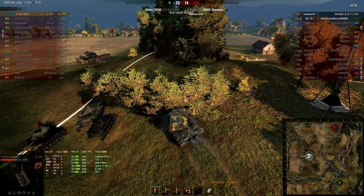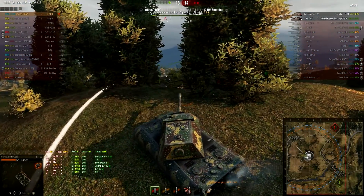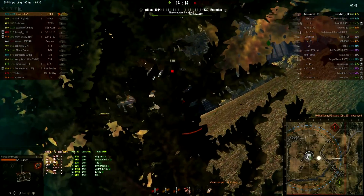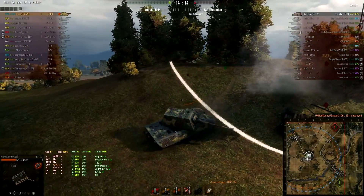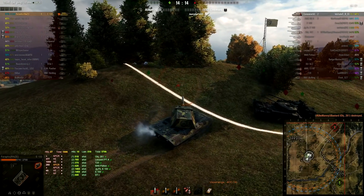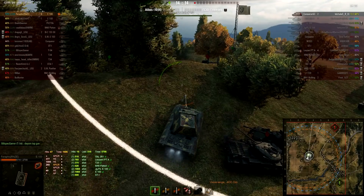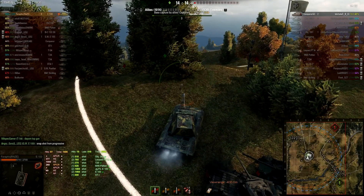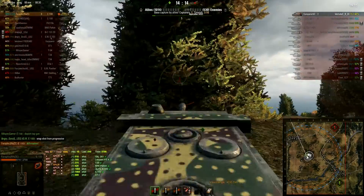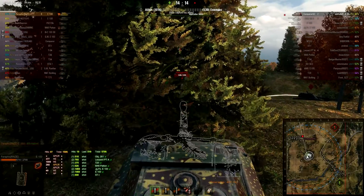This way, I can go up into these trees on my right and spot out of them, hopefully without being spotted myself. But there's the Object 261 — he's come from my side and I get a snapshot into him. I'm trying really hard to juke the enemy artillery, but no shot comes. I'm wondering if the enemy Conqueror GC is actually coming for me, or if he's just going to save his shot and sit in the back of the map while I cap.